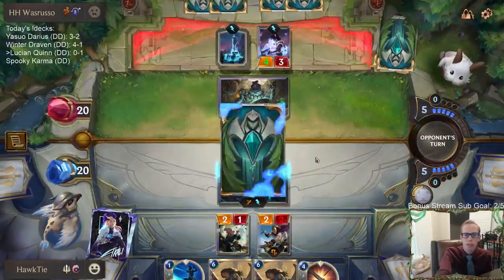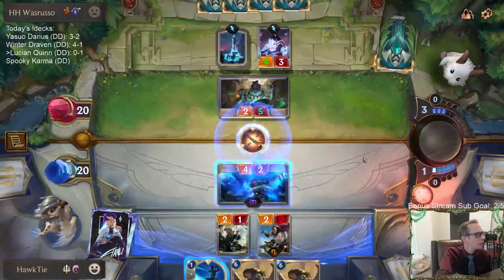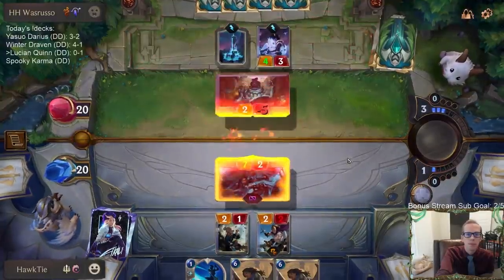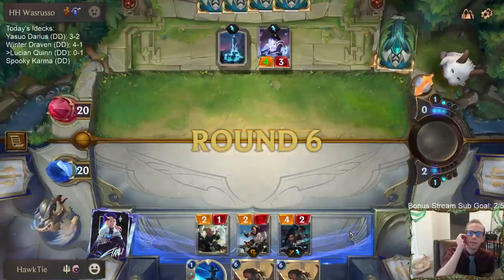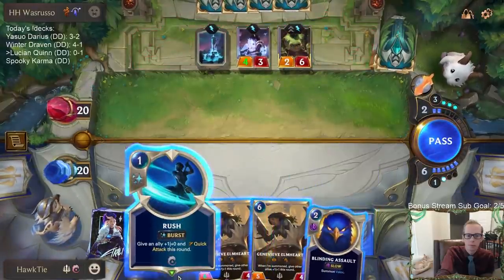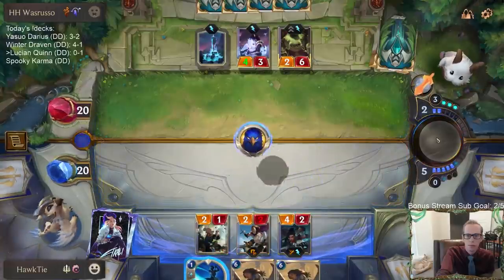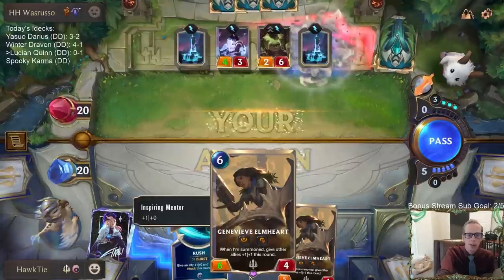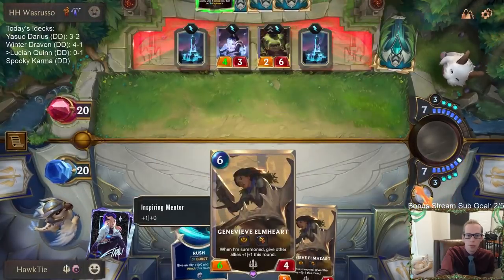I would like them to use an Astral Protection here so I could trade Riposte for Astral Protection - that would be nice. I've got to trade Riposte for Hush, which is not as nice. But again, that's them not using Hush on these things, so that's good. Rush would have worked there too, but I thought it was harder to turn on Genevieve plus Riposte. Rush just works so well with Genevieve.